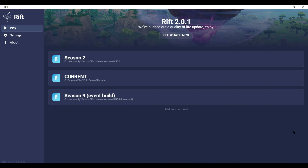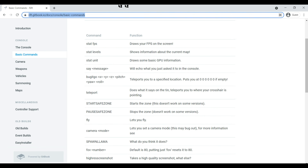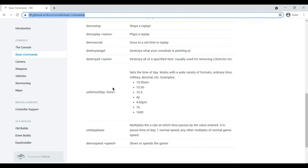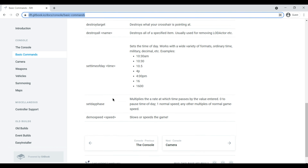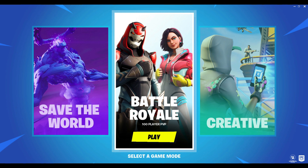Hello guys and welcome back to another Rift video. In this Rift video we are going to be seeing how to use commands in Rift. I am just going to launch the season 9 build, and right here it's the Rift docs — the links will be given down in the description. So these are all the basic commands. Let's start Fortnite Chapter 1 Season 9 and get right into it.